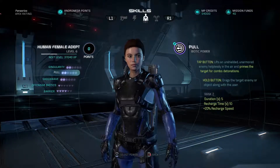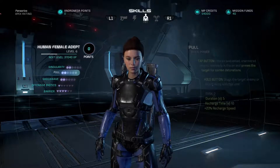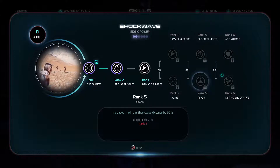Moving on to Pull. Pull is another primer which, like Singularity, is good for lifting up a single unshielded target or pulling them towards you, as you can see in the little video. Now, Shockwave, which is probably my most used power, is a detonator. As a target is floating from either Singularity or Pull, Shockwave will cause a power combo and do more damage. It has a pretty decent range at base level, but I'm looking forward to getting the upgrade that gives it a 50% damage radius increase, and another that increases the Shockwave distance by 50%. Once I get to rank 5, this move is going to be pretty deadly.